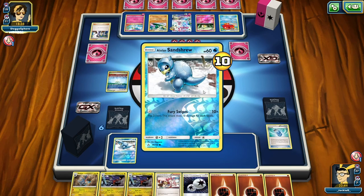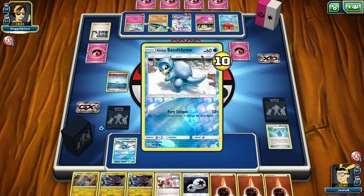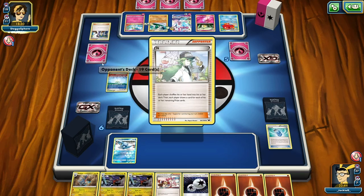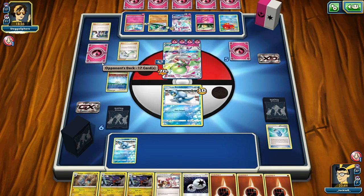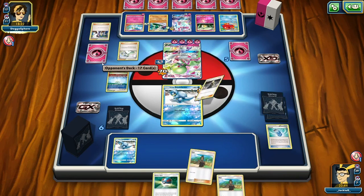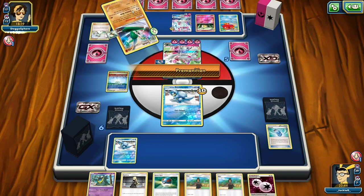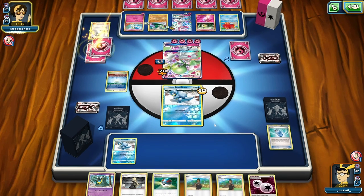She plays a Float Stone to the Gallade, she's got Sylveon GX powered up as well. She draws a hand with Sycamore. I have to redraw my hand - hopefully we can get something good. I get Great Ball, Hau, Lola Sanctuary - that's okay. I'm going to play a Great Ball - if we don't get anything good from it, I'll be right back.